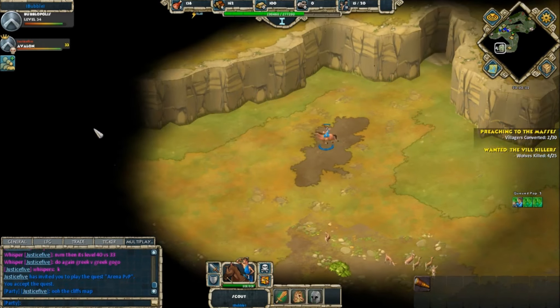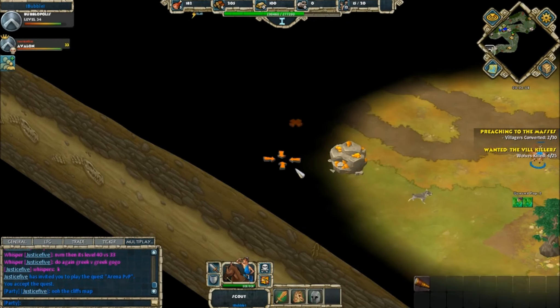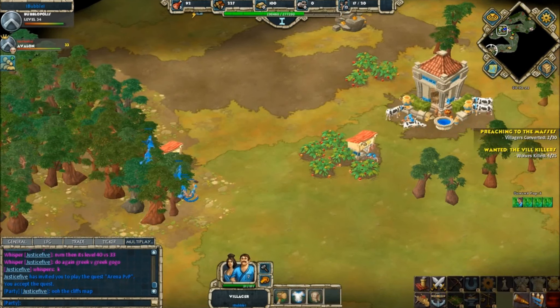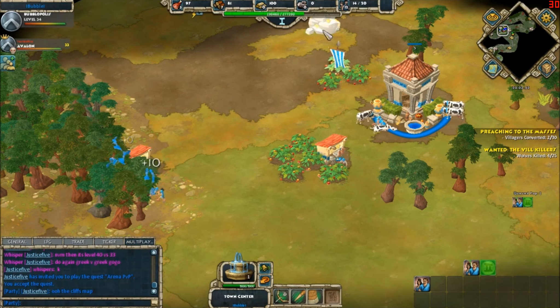It seems 15 villagers is Bubble's target before he upgrades. I'm not sure if it'll be different for Egyptians — I haven't done much PvP yet. We have one video of Master G Barrier, but I'm sure players will start experimenting with different opening builds and styles.